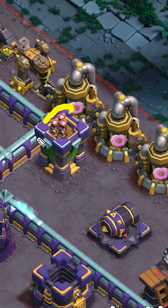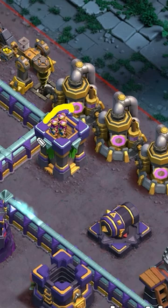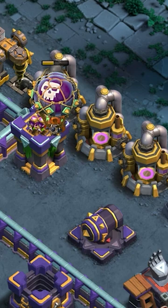So how is this useful? Since the archer tower is touching these two elixir collectors, you can drop two balloons and take it down. The balloons will make their way to the archer tower, and since both elixir collectors are touching it, they all go down.